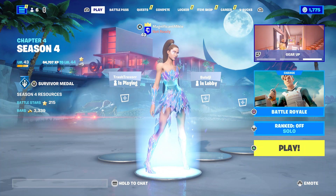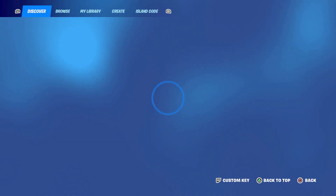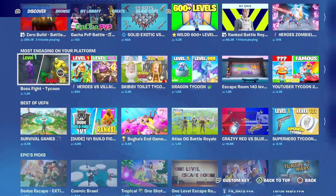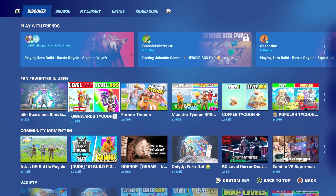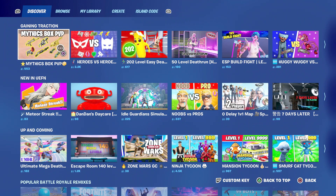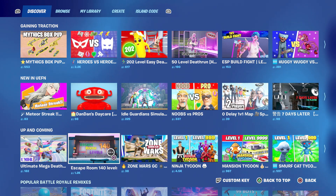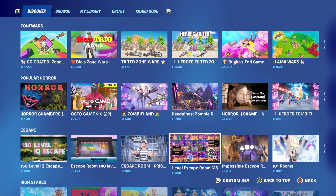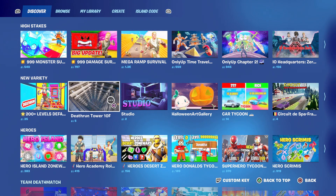Let's take a look at a few LTMs to play. We got Boss Fight Tycoon, Idle Guardian Simulator, Downward Tycoon, Farmer Tycoon, Meteor Streak, Dan Dan's Daycare, Escape Room 140 levels, 110-level escape room, M&A Studio, Death Run Tower 10 floors, and a whole lot more to be discovered in the Discover tab.